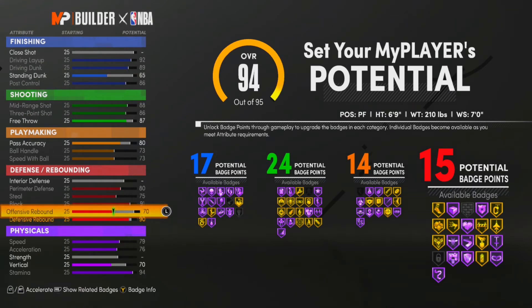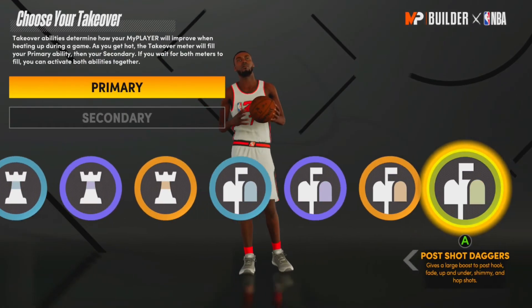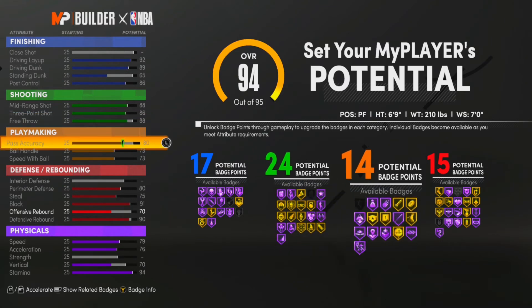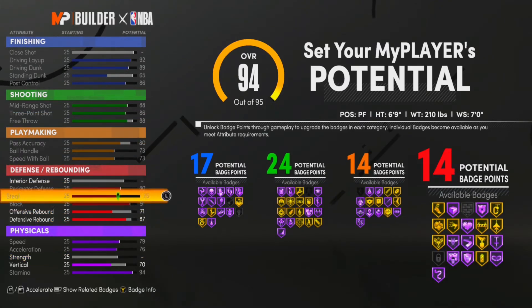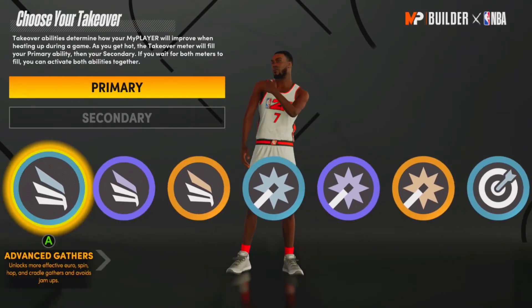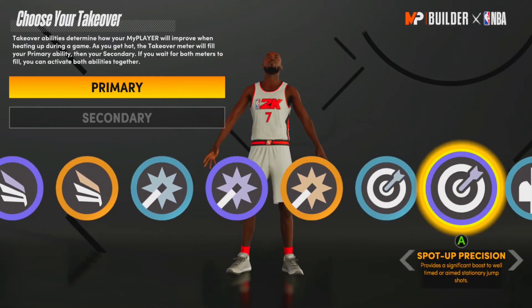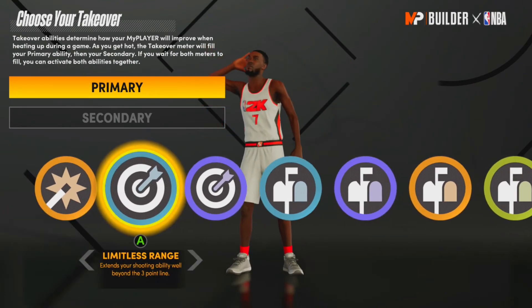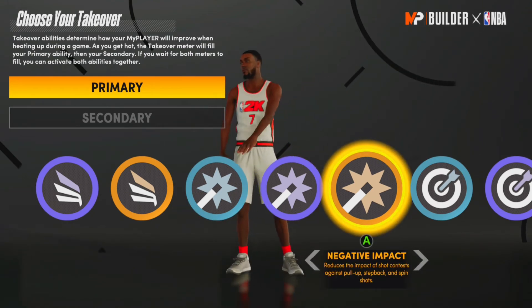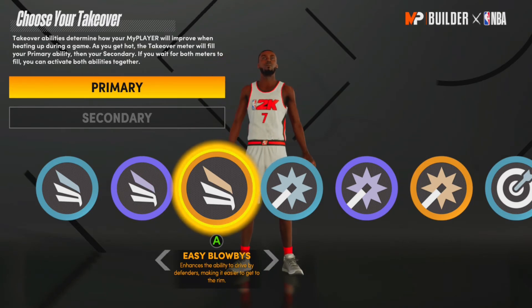Coming over to the takeover, you get finishing, sharp, glass cleaning, and post takeover. But if you don't want glass cleaning and want shot-creating takeover, take things down a little to where you can still get 15 and boost that to get playmaking. Then take your rebounder down to about 87 until you unlock one more. Now you get slashing, shot creating, sharp, and post scoring — I like this setup because KD is really efficient from the post, deadly from three, and with shot-creating takeover he's shooting right over defenders at seven foot.